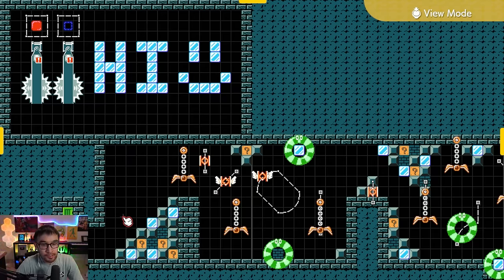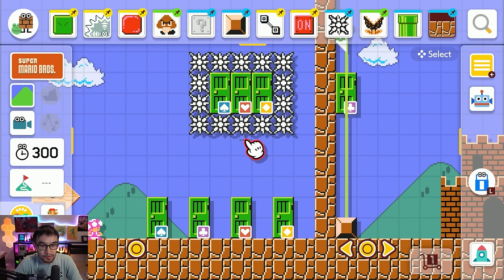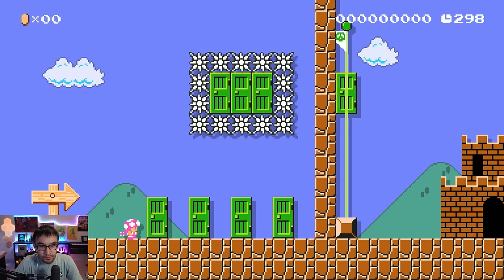First I want to explain the inspiration behind this level — why did I even make it? The reason is because Pick-A-Doors have one flaw, or one pro, whichever way you want to look at it. And that is that the answer to a Pick-A-Path, Pick-A-Door, Pick-A-Pipe, Pick-A-Whatever, the answer will always be the same.